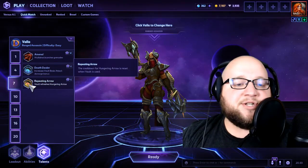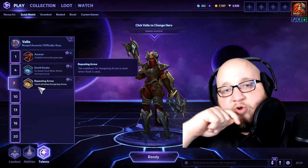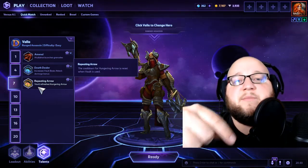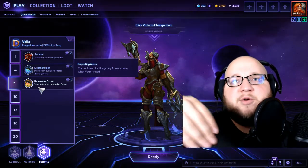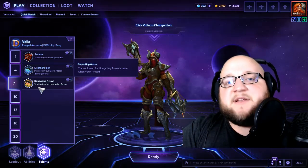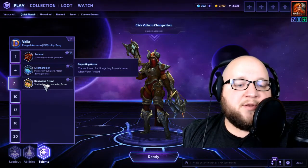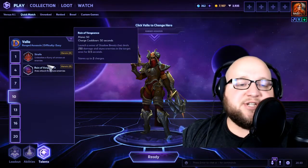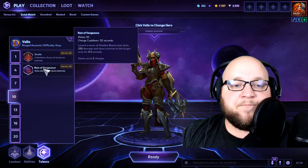At level 7, I go Repeating Arrow — makes it so your Vault refreshes the Hungering Arrow. So you fire the arrow into somebody, vault to relocate yourself or get even closer to them, and then another arrow fires right after it. That's one of the main reasons why this build is so mana-hungry.